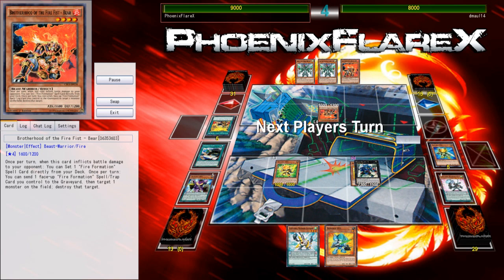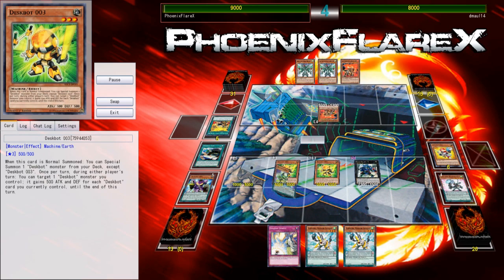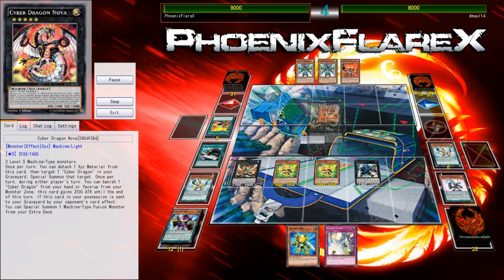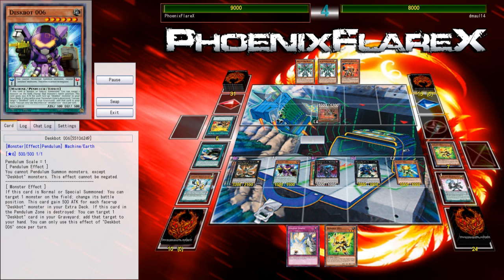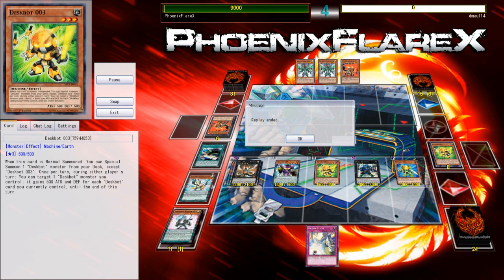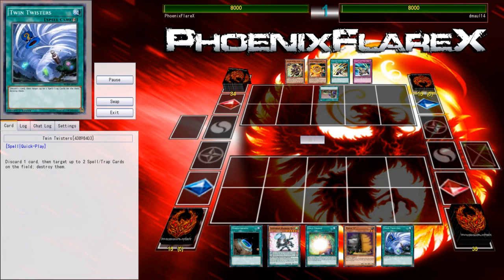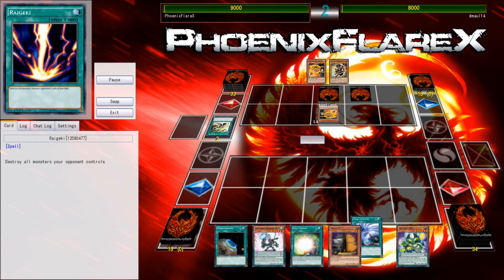Deskbot 4 can kill his monster, summon 2 from grave, then it gets dumped with Deskbot 4's effect, and I summon the Deskbot 4 out of my hand — that allows me to make a Rank 4 and a Rank 2 while getting a search. I end up searching, making a Gear Gigant, searching for my Guitars, and just yielding a lot of advantage. I've got my setup where he can't attack anything. He literally can't attack anything — even though he's popping cards with Bear, there's nothing he can really do about my game plan. He has no back row, and he seems to be playing Firefist Bear as a form of spot removal, which I don't think is actually the proper way to build the deck.